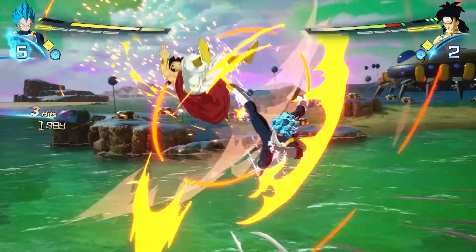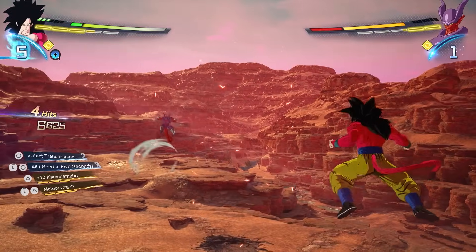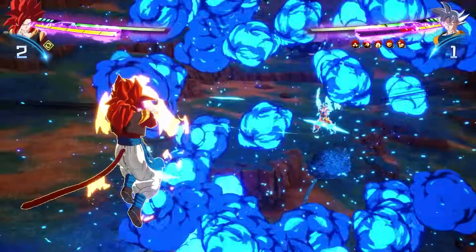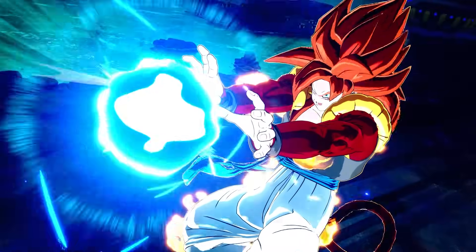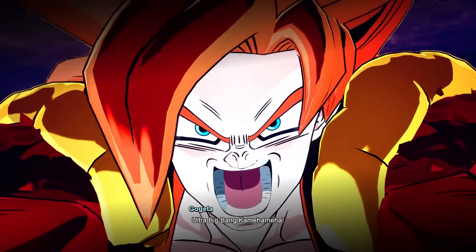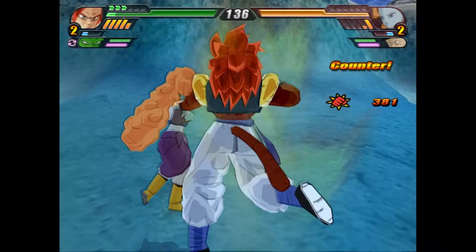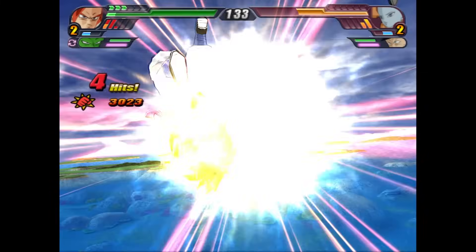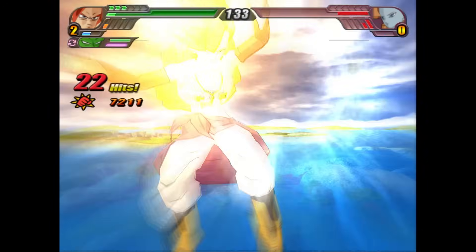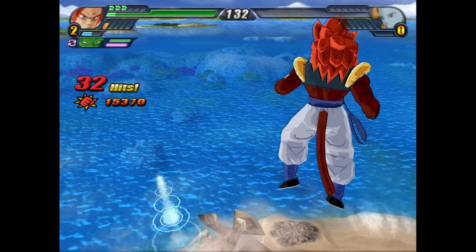Another gameplay feature that felt significantly slower here were the supers and ultimates. They are admittedly much cooler than ever and much more cinematic, with camera angles and zooms and all of that, and they're awesome to see. But after a while, it can get kind of boring watching Goku take like 30 seconds to whip out his 12th Spirit Bomb of the match. I went back and played a little bit of BT3 after finishing Sparking Zero, and the difference was night and day. The supers are much cooler in Sparking Zero, but they feel a lot quicker in BT3, and they flow into your attacks faster and more smoothly.